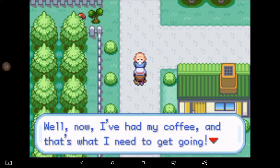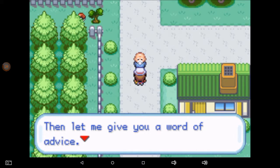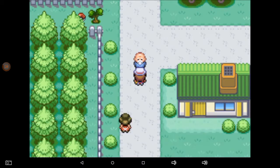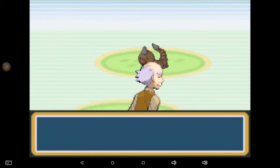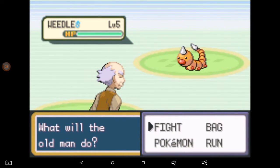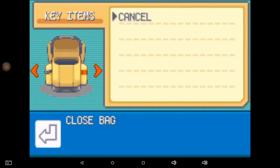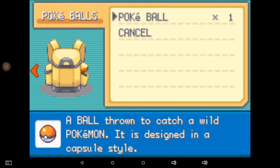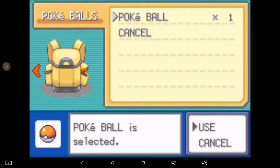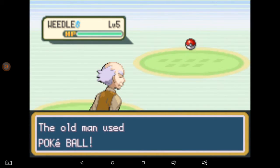There's the bald-headed dude who was blocking the path — now that he's had his coffee he's doing alright. Sorry if I scroll through the text super fast; he's going to show me how to catch a Pokemon. I can't really skip through any of this so I'll just do commentary over it.